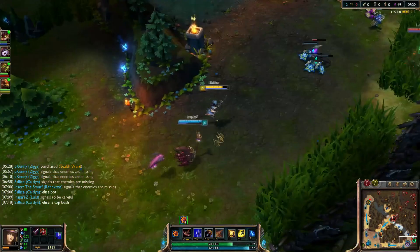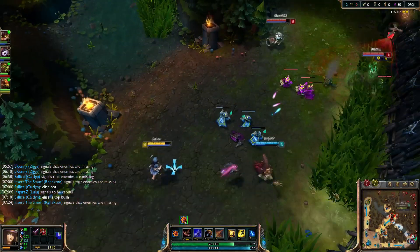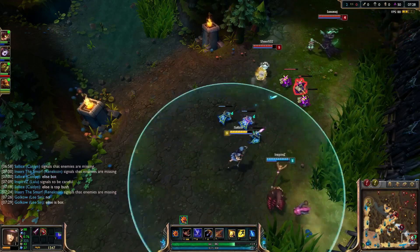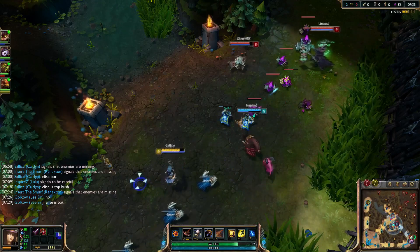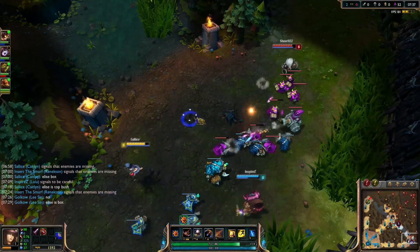We noticed that Elise actually showed herself in the bot lane, so that's why we're being pretty cautious here. We're just going to make sure that we don't get ganked. The last thing you want to do is give up any free kills, especially if a gank is imminent. We see that Elise is back in mid now, so that's where we can play a little more aggressively.